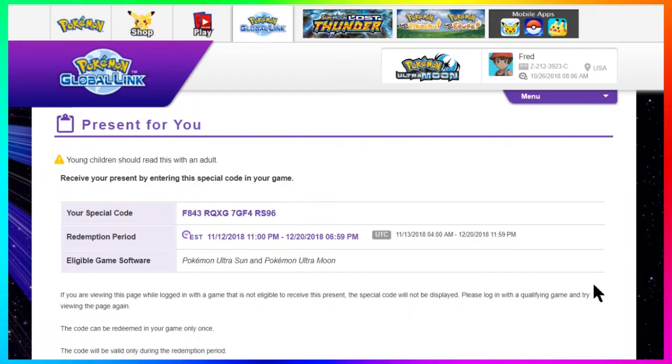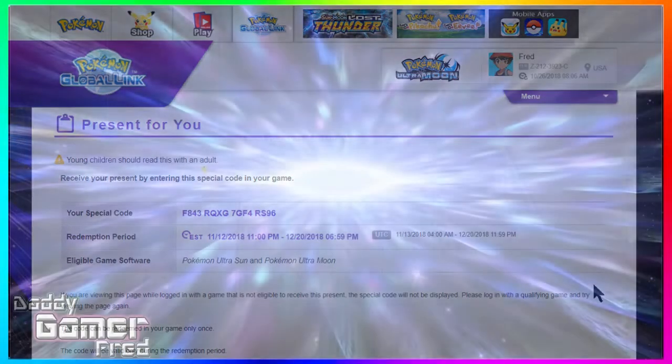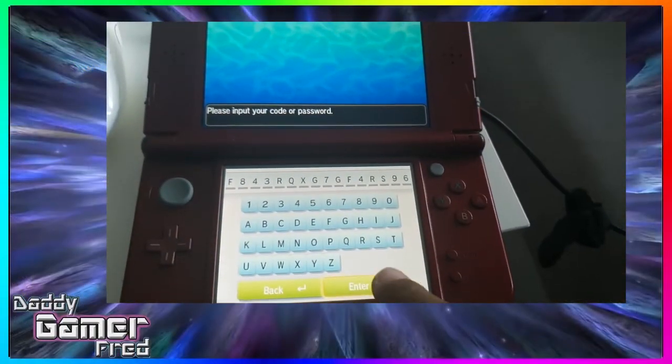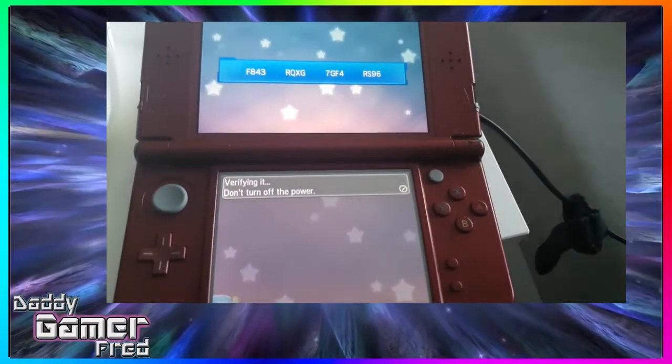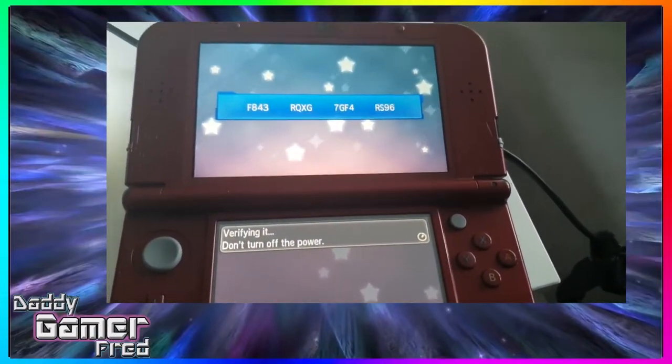Everybody has their own individual codes that work for them. You can't get a code and pass it off to a friend — it doesn't work that way. You had to have participated in the online competition for the code to work in your game, and the code you get is exclusive to your game and is not going to work for somebody else's game.